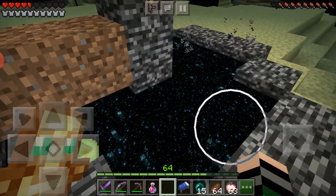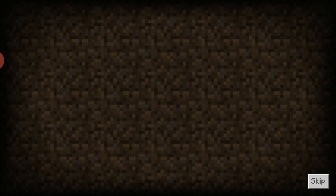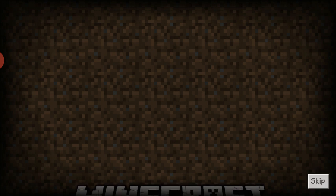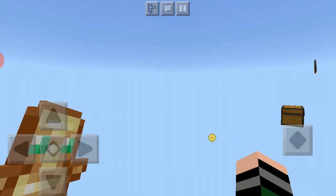When you get the dragon egg, go back into the overworld. What happens is you'll get the end screen — it's really long, about 10 minutes, which is why I didn't show it in this video. But that's basically how you defeat the ender dragon.